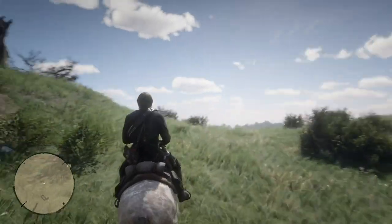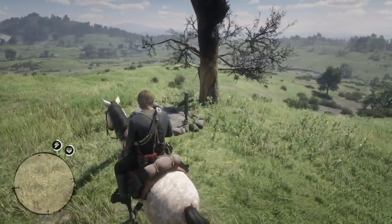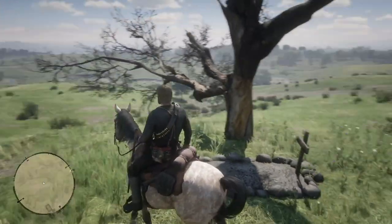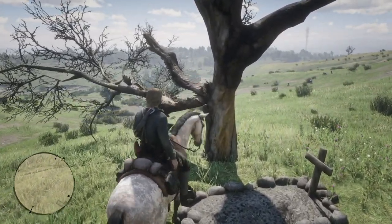Now this first location is just a point of interest. It's kind of a crooked tree by a burial plot, and Arthur will inspect it and sketch it out.